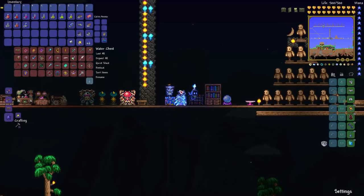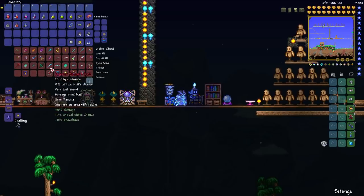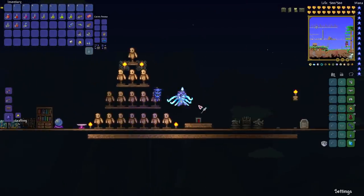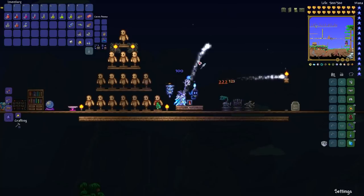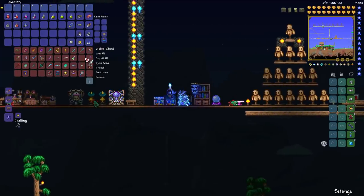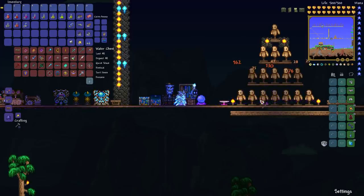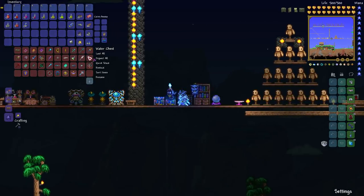Once you've defeated Plantera, there are also some weapons available in the dungeon — some new enemies appear there after defeating Plantera and they can drop a series of weapons, available on all platforms. There's the Specter Staff, which fires homing shots — that's what makes it reasonably useful. The Shadow Beam Staff is like an instant-hit death ray that also bounces off blocks; the damage does decrease as it reflects. The instant-hit nature can be very useful against fast-moving enemies, and the reflection is useful in enclosed spaces.